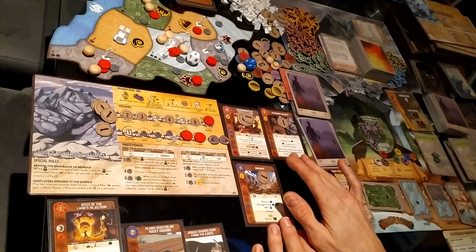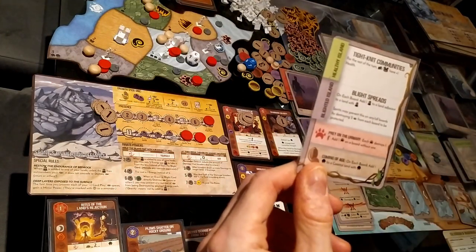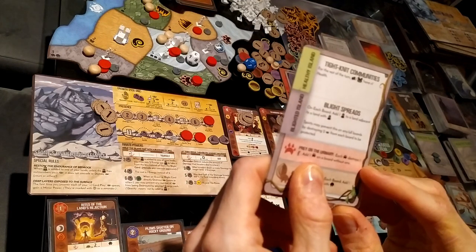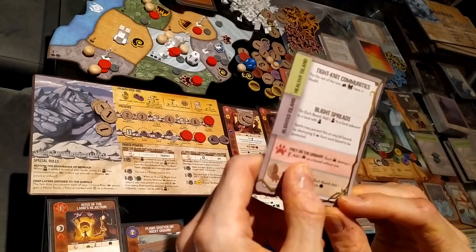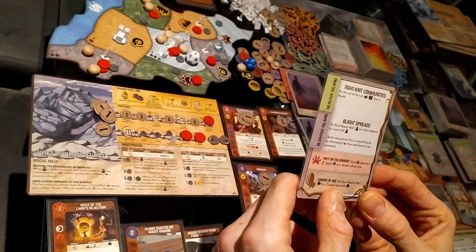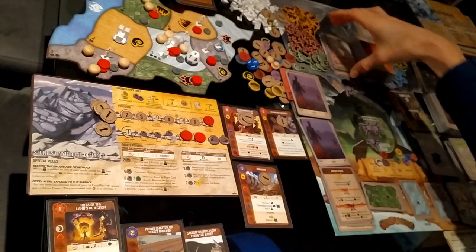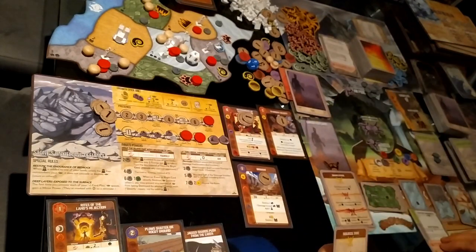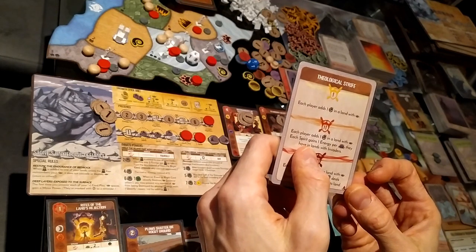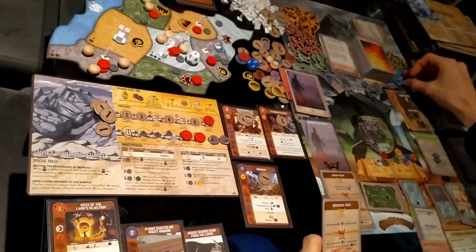End of the fast power phase. Events: Tightening Communities — still a healthy island. For the rest of this turn, towns and cities have plus one health. Prey on the Unwary: each beast destroys one explorer — the two lands with beasts are empty, so that's not possible. On each board add one dahan to a coastal land with dahan — I'll add that there. Terror level two: each player adds one strife in a land with presence; each spirit gains one energy per sacred site they have in lands with invaders.